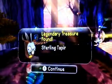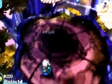Sorry if I keep switching to Wrecking Ball — it's just that I need to get him lots of money. Oh, that's the legendary treasure. I'm changing to Wrecking Ball: once he's fully leveled up and upgraded, I just need to find the last Skylander I want. Oh, that's the Sterling Tapir — 500 gold, that's nice. Now that I've introduced Wrecking Ball to you...